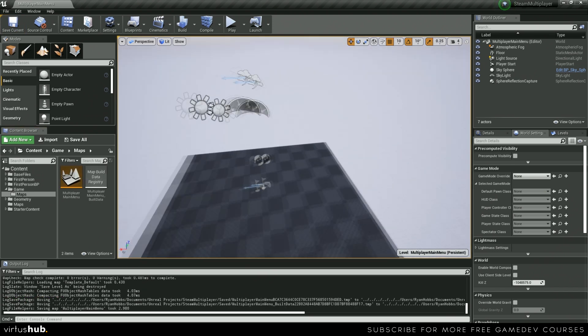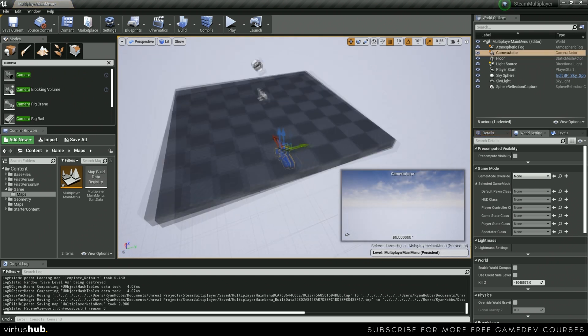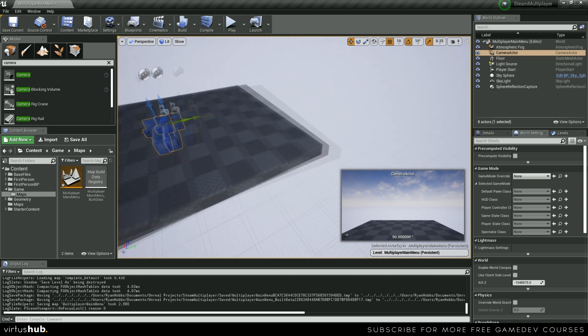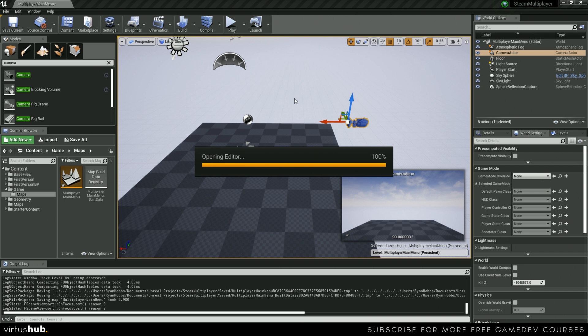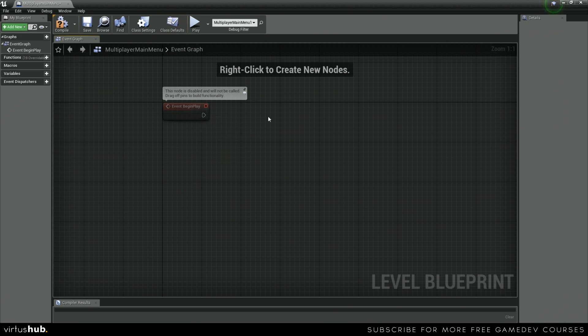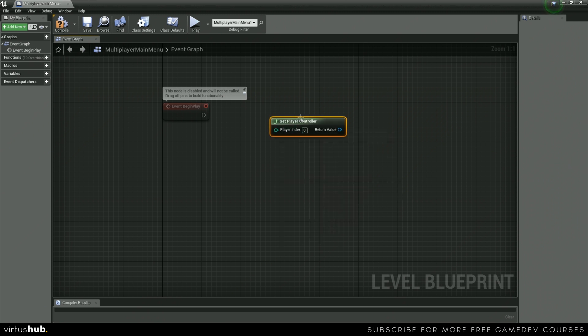Now inside this main menu, we're just going to do one thing, and that thing is grabbing a camera, placing it kind of in the middle of the level, moving it up — and that's perfect. Now we're just going to attach our character to this camera so that they have a static viewpoint rather than a character running around in the level. To do that, we're going to go to blueprints, open level blueprint, and then inside of here on event begin play, we're going to get controller.